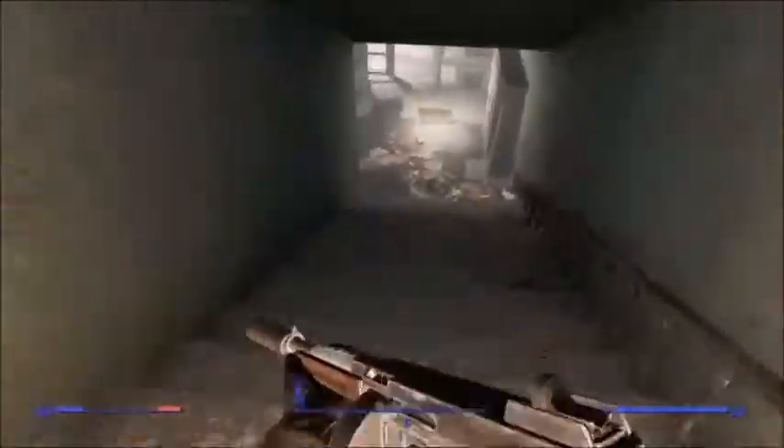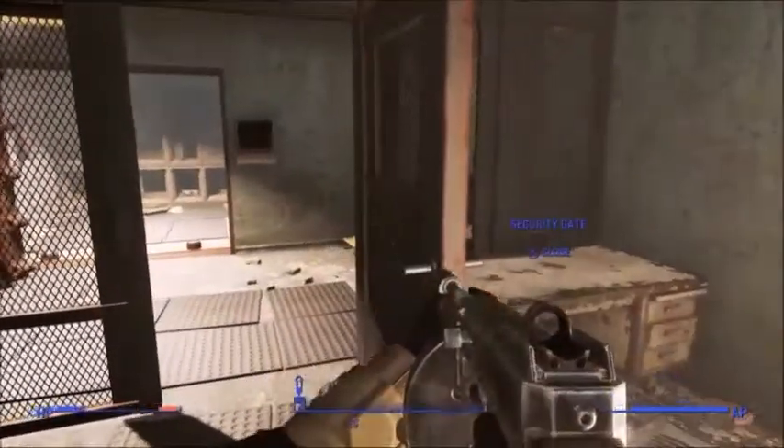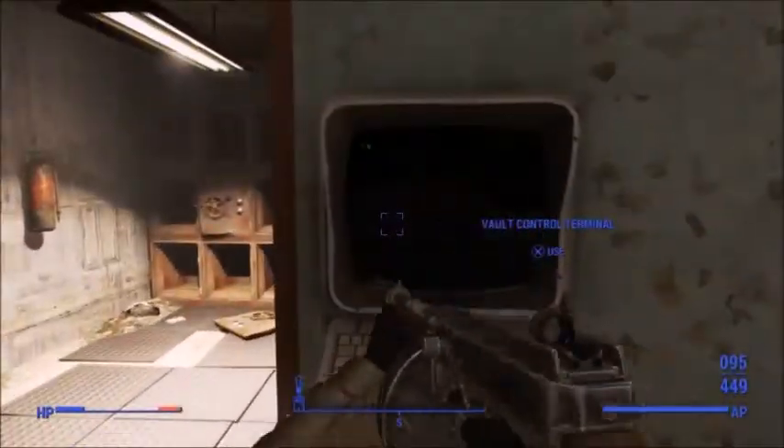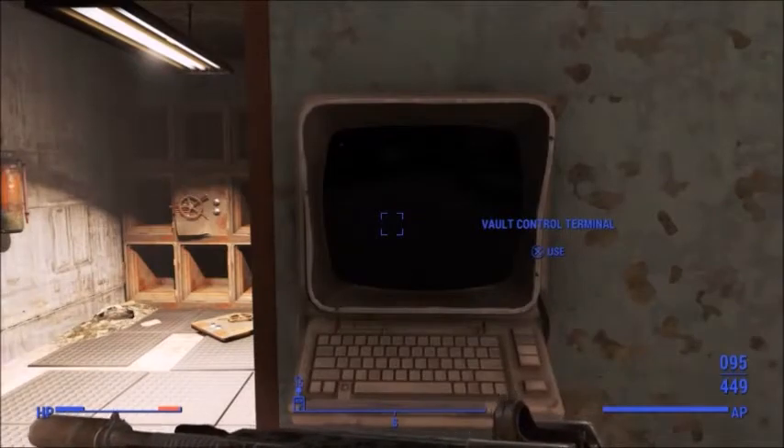Once you're in this room, just make your way down these stairs to this door here. You won't have to lockpick or use a terminal to unlock it.